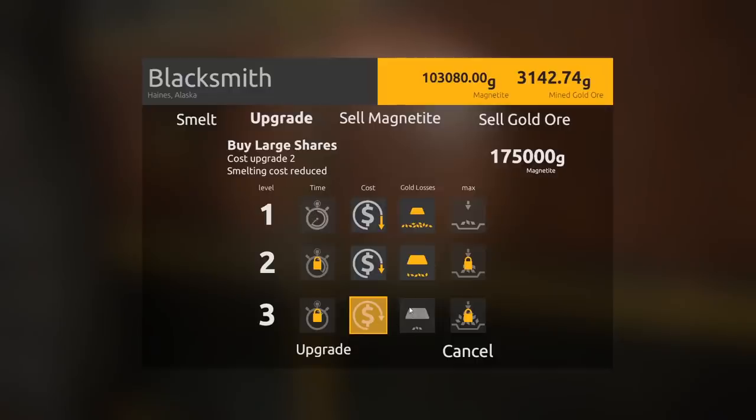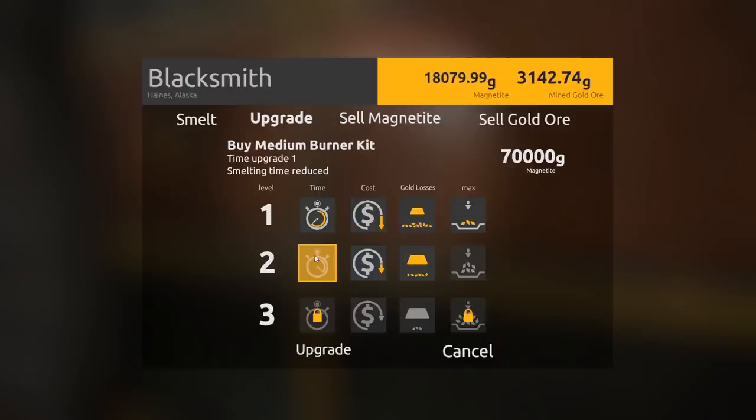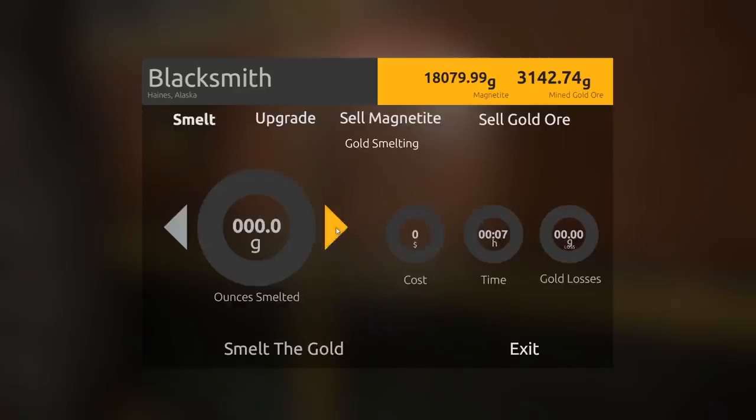I've been focusing on the smelting cost and gold loss. But obviously these are way too expensive now, so it probably makes sense to focus on time because I do sit here for a long time, and time is money in this game. So we're going to upgrade the smelting amount with the 50,000, and then we can upgrade the time as well. At least we got two upgrades there, and it should make this a little bit faster.